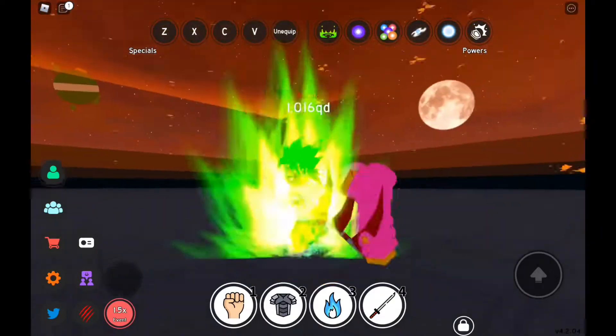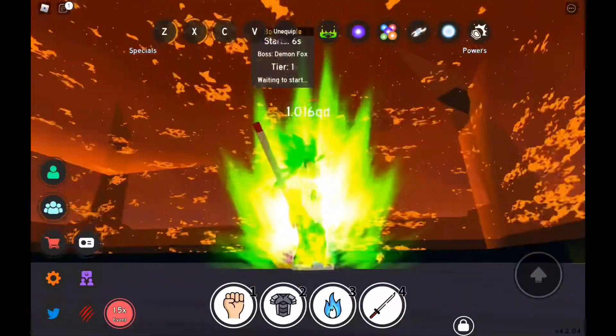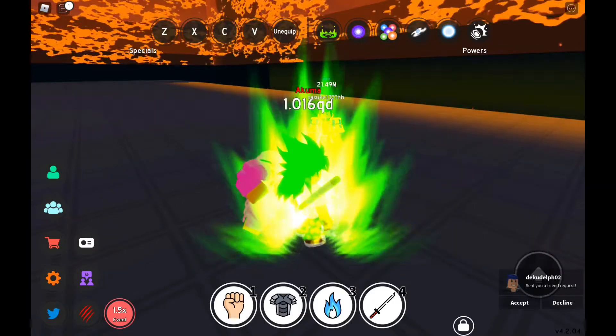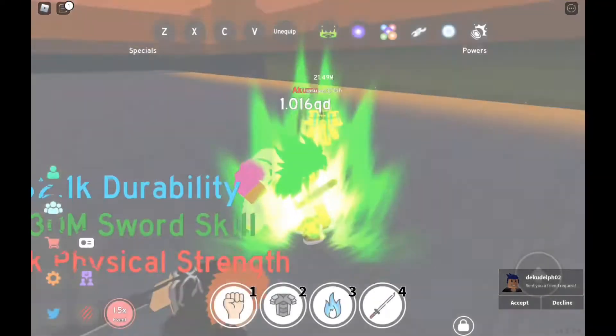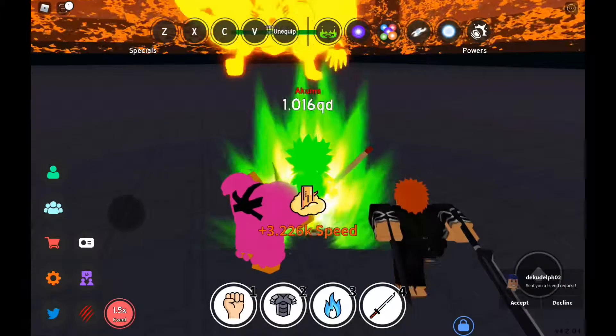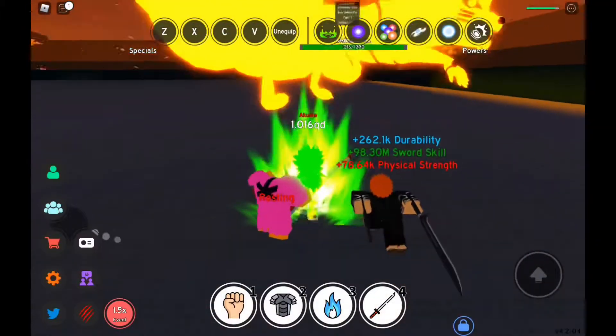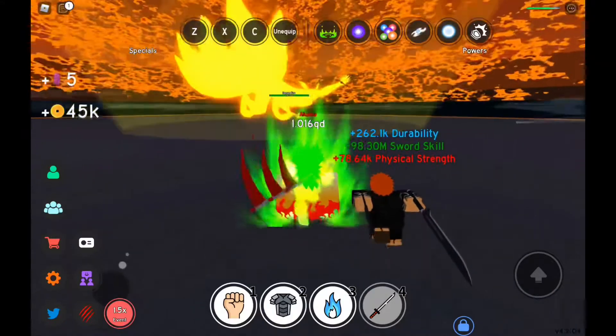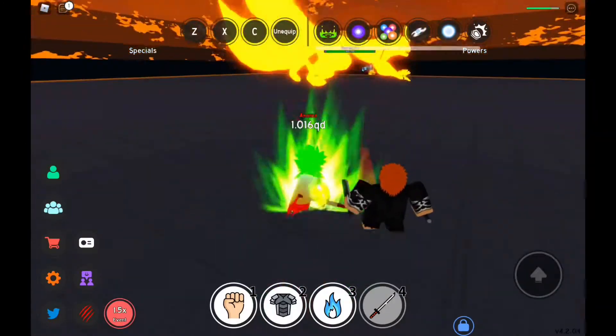Sasuke. I'm just gonna go ahead and wait for them to spawn in. I'll go ahead and equip my champ real quick. You guys will see what this boss is like to fight. He just mostly shoots out Tail Beast Bombs. I equipped the wrong power — there we go, now I got the good one. And yeah, you can see me use some of his powers to fight him.